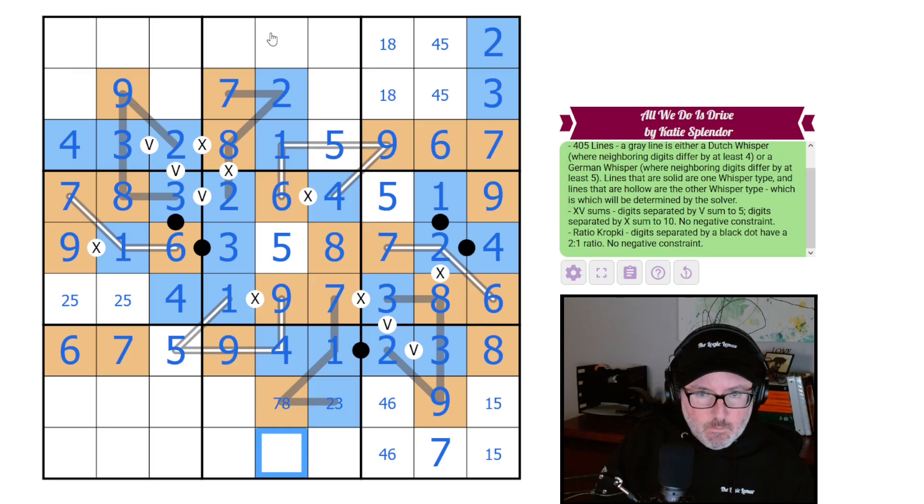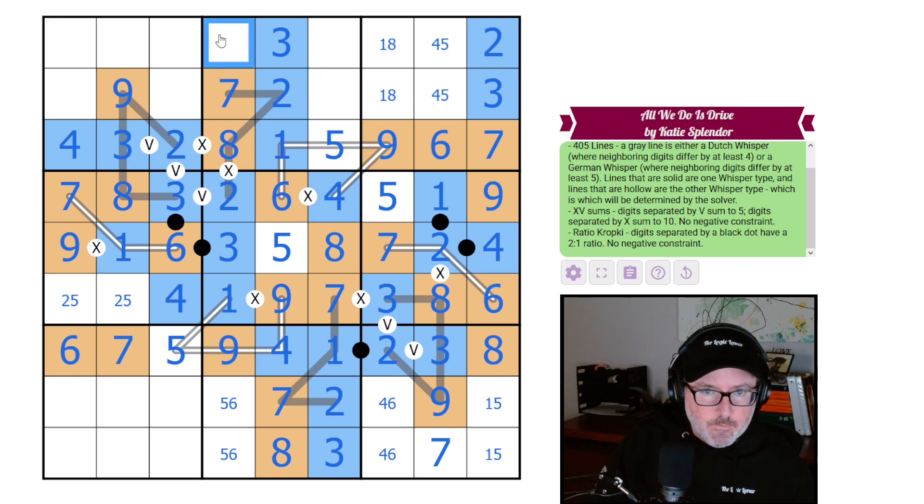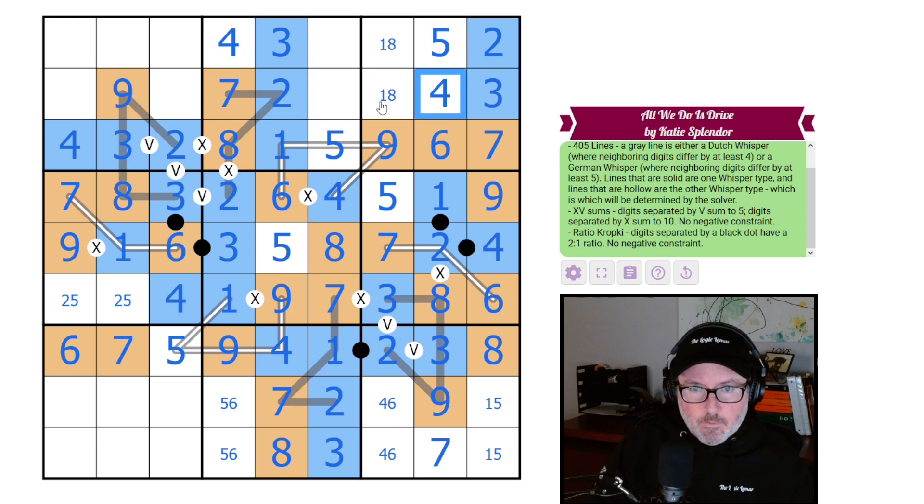We need a one and a three; this is the three, so these are low — a one-five pair. That took a second for the brain to function. These are one and eight. What are you guys? Four and six it looks like. We need a seven somewhere and it can't go here or here, so it goes here, which means this is a two. These last two are three and eight.